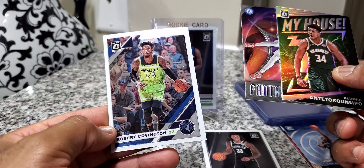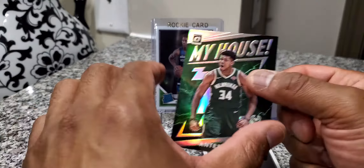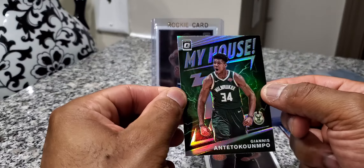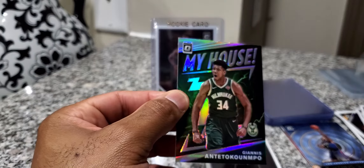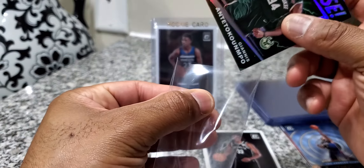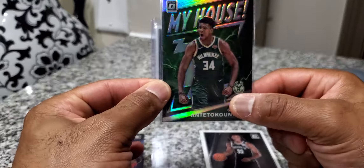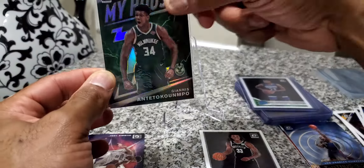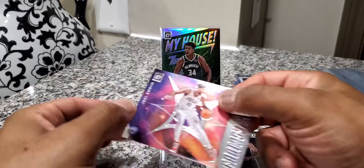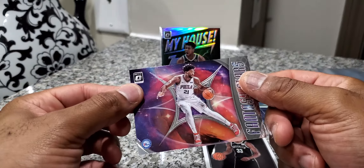Vanishing Stars and Covington. Let's take a look at this — it's Giannis, man. It's not numbered or anything, but holo. That's pretty cool, man. Any Giannis cards, man — just put those back. This guy right here is a beast. We're gonna take a closer look. We'll put the Giannis right there, and then we got a Joel Embiid Vanishing Stars. Not bad.